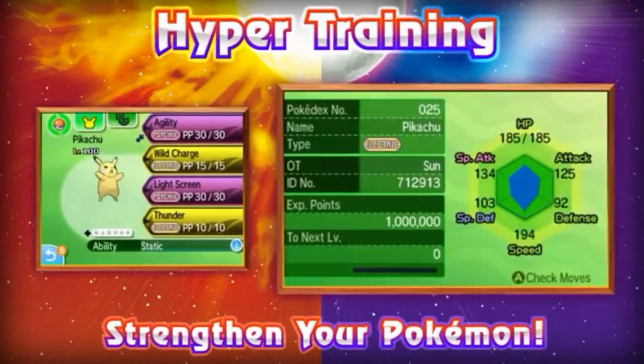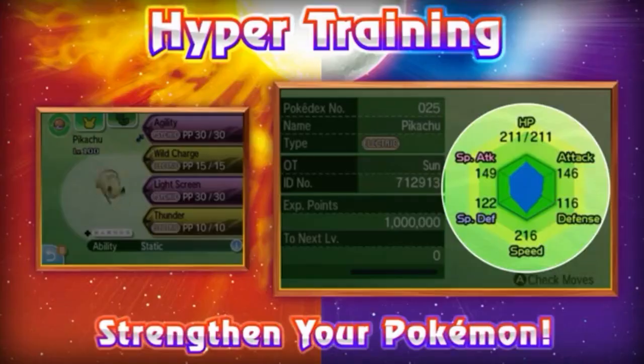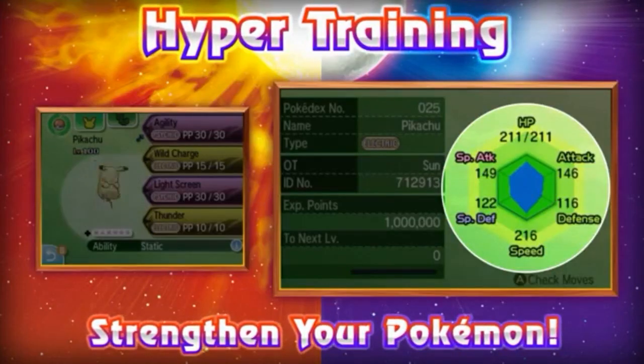That's a huge pain in the ass, so people found ways to cheat — which I hate — but the system kind of forces people to cheat, especially for legendary Pokémon who you can't breed and you have to basically RNG, or use Pokésave, Pokégen, or whatever method was available for that generation. But now we finally have a system in place that will stop all that.